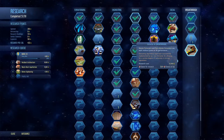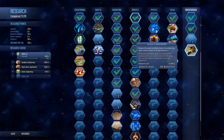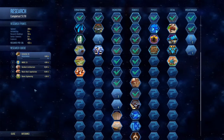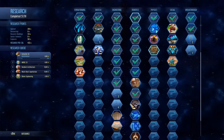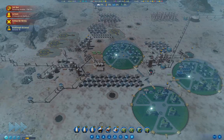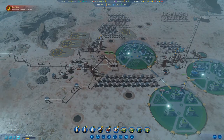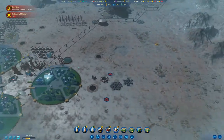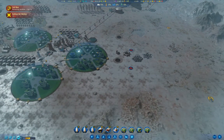Extractor AI — definitely want that one. That's a really good one because it means you can run extractors. I believe you can do it outside the range of a dome now, once you have it.